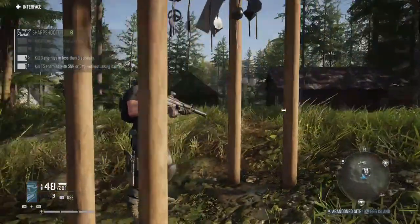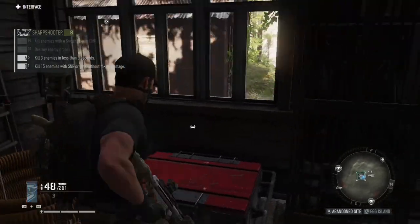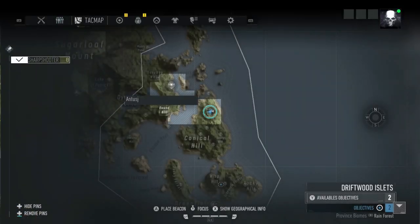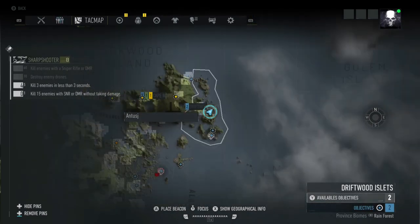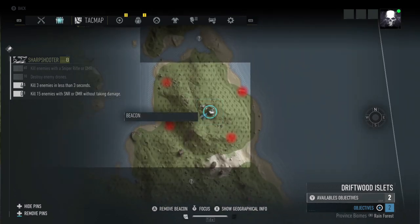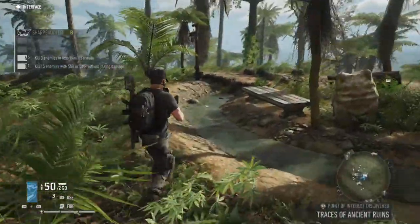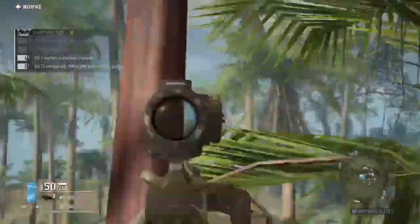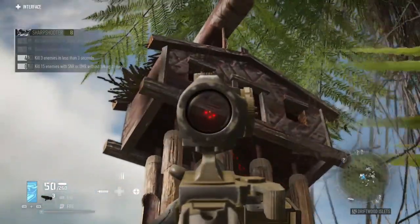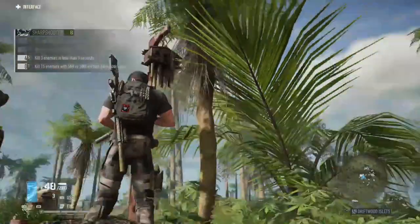We'll go on over to the seventh one. It's at the very top of the map on the right side of this island. I actually meant for this to be the last one, because there is another one between the Egg Island one and this one — I just forgot to go there, so I'll go there after this. Once you get up on top of this hill, there's another one of the little wooden birdhouse-looking ones. Go ahead and collect that, and then we'll go on to the eighth one that I accidentally passed up.